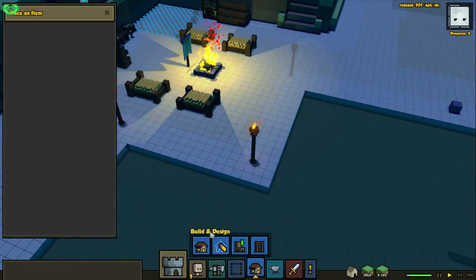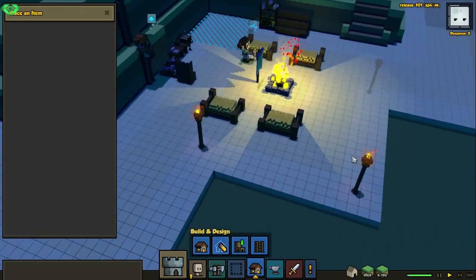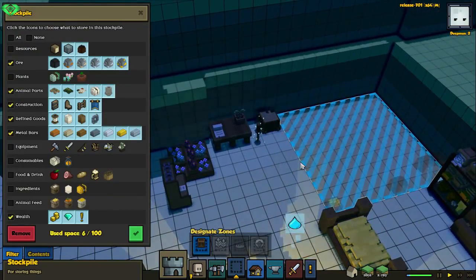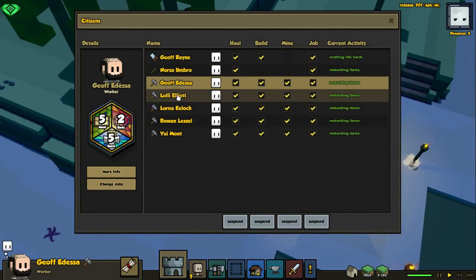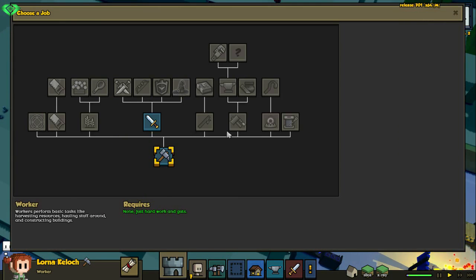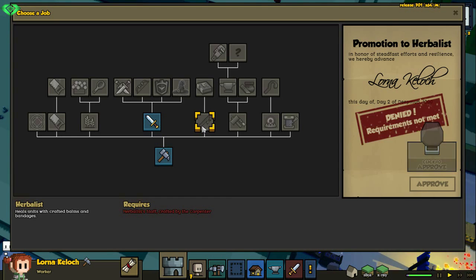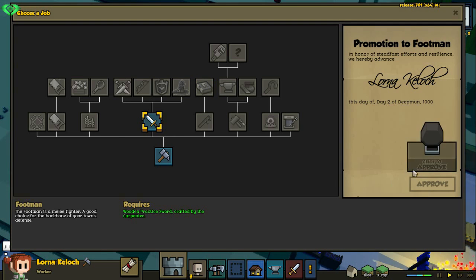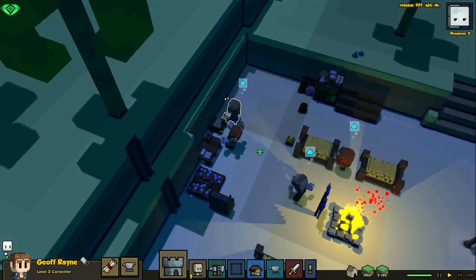Trying to align them correctly. This pile is getting really empty, which is a good thing — because if we have designated areas for everything... You will be a footman. Or I could get her to herbalist and then a cleric. Now we need one with both good body and mind. Carpenter's level two — let's see what extra we can craft.